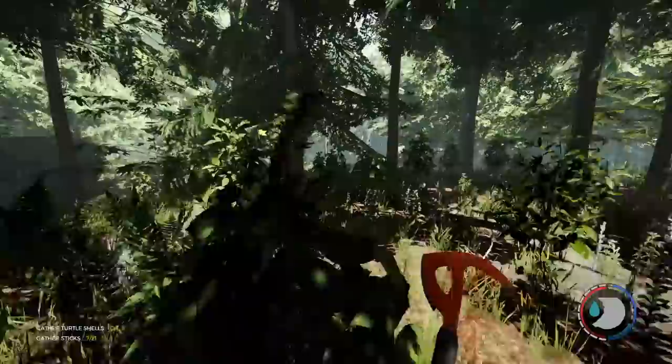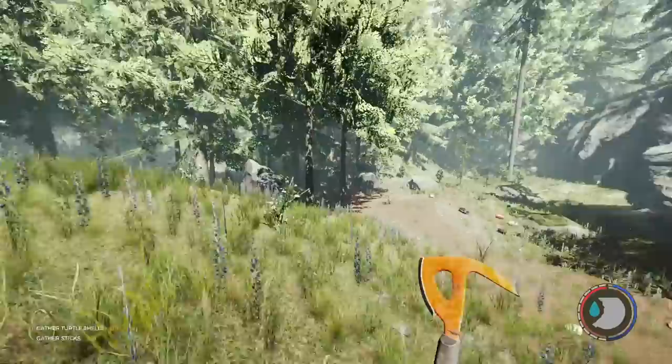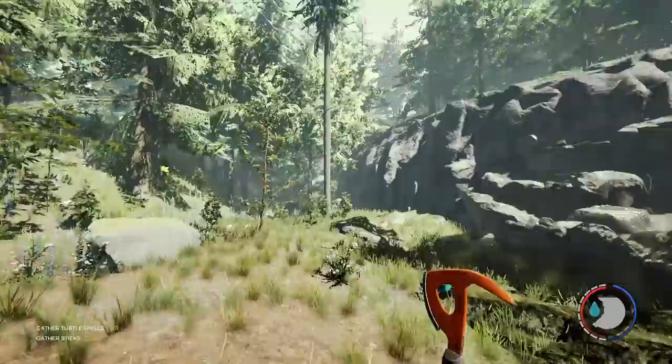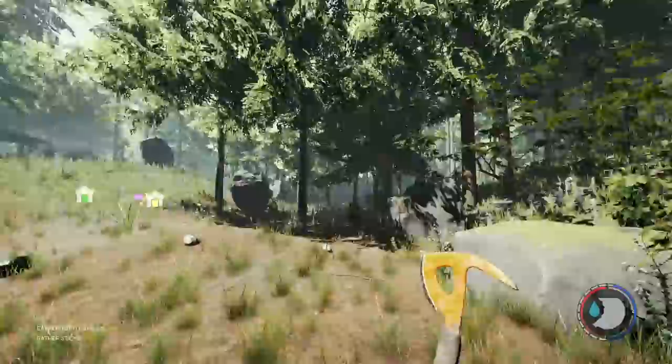What we're going to do right now is go get some skins — mostly rabbit skins. Oh, I remember this — I built here one season. These rocks are annoying; they make it not a great place to build. It was a little frustrating with that.